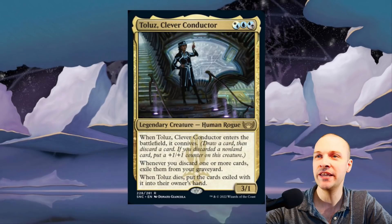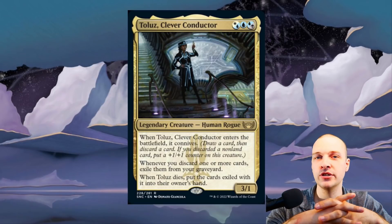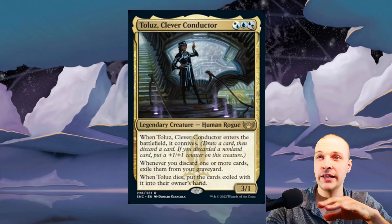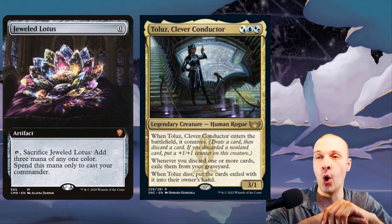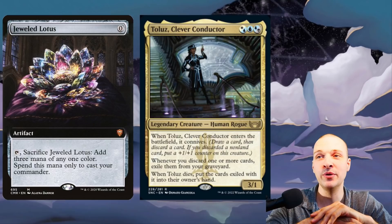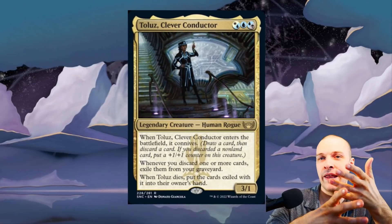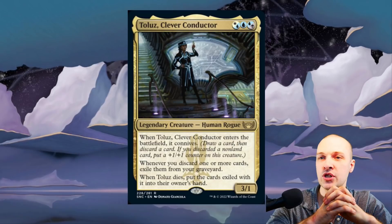Welcome to a deck tech and card review for Toulouse, Clever Conductor. At first glance a lot of people might say it looks mediocre. It has a really interesting casting cost — if you have a Yawgmoth's Lotus you can get it into play by paying triple blue. You can also play white-blue-black for it, but we're not playing it because of that mana trick.